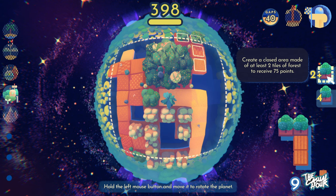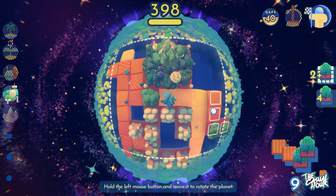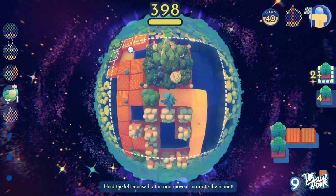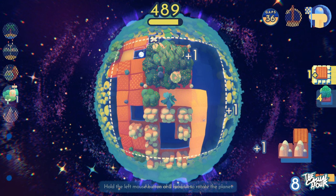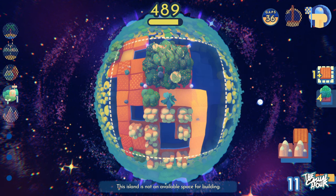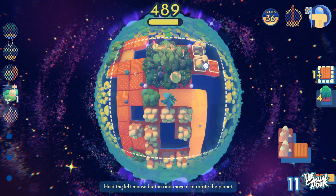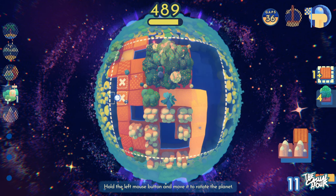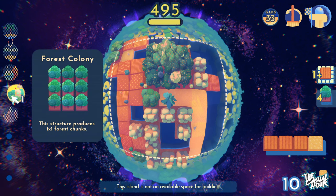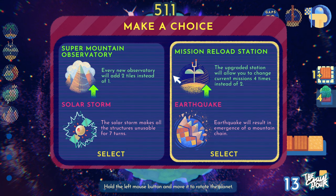This one has 'create a closed area made of at least two tiles of forest.' This one here is four. I could do that, and that actually might get me that two-tile one — it did. So that gives me those two there. And now it's 'at least one tile of field to receive 75.' There's our mountains. I can't use those the way I want to, but what I will do is start it up here again. I got a spot here. I know I'm not going to be able to fill it — it's not ideal, but if I click that, I can just place that one there.